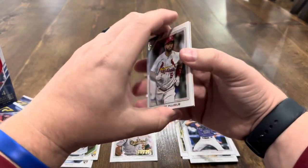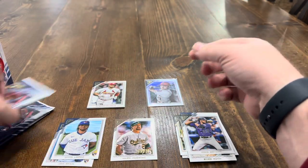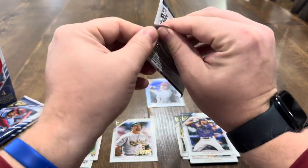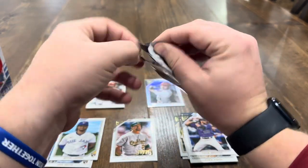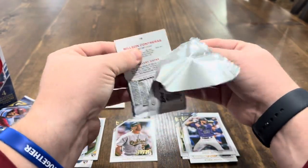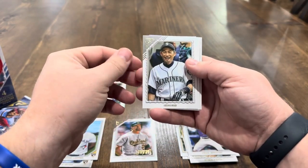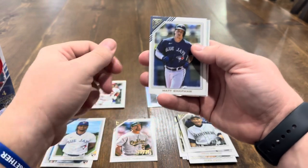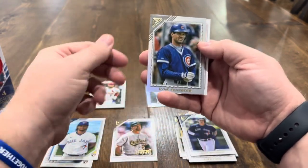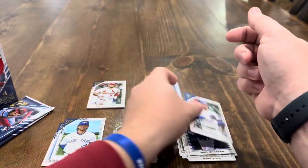Looks like we've got something green — let's save that. These packs open phenomenally, or it could just be my phenomenal skill at opening them. We've got Ichiro, Matt Chapman, Ryne Sandberg on the rainbow foil, and Wilson Contreras.